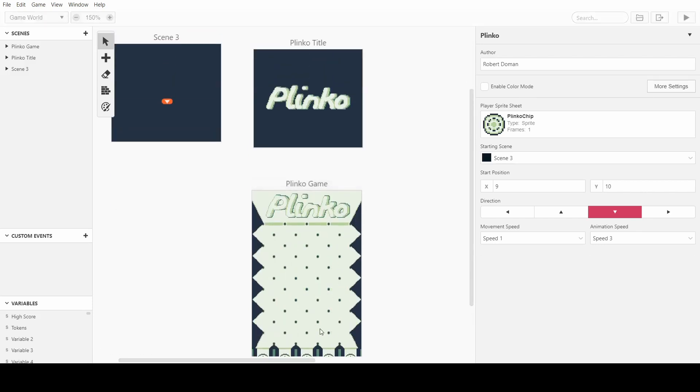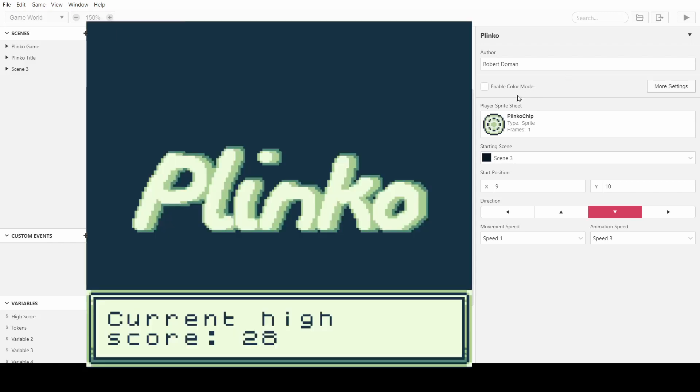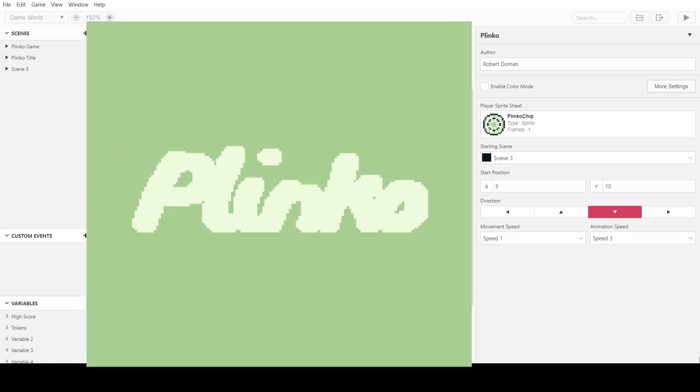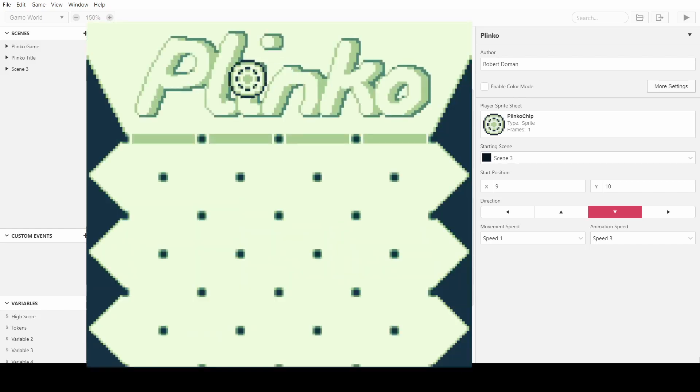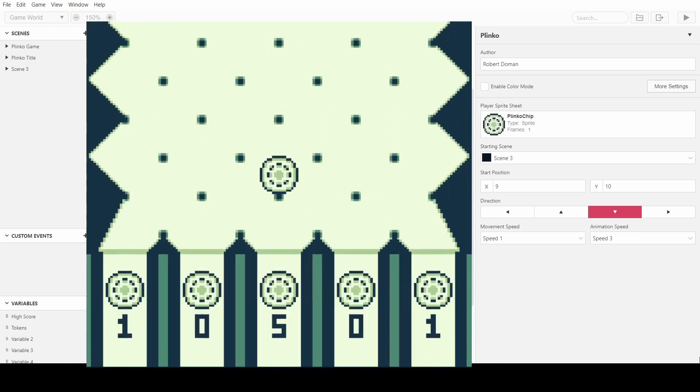I'll just show you how the game works and then I'll show you how I made it. If you've seen The Price Is Right, this is a game from that TV show. It's a very simple game where you have these tokens and you drop it in at the top, and as it goes down it bounces off the pegs, and at the bottom there are different prizes.